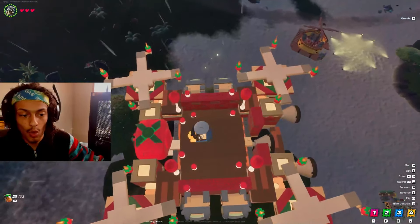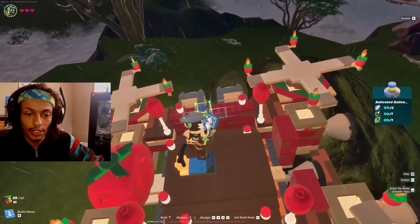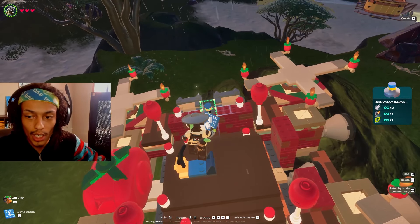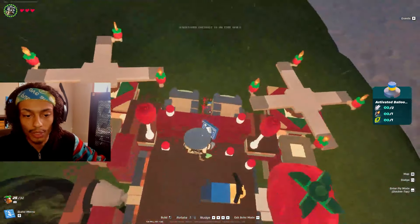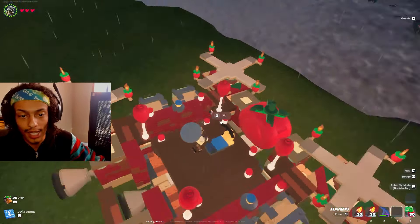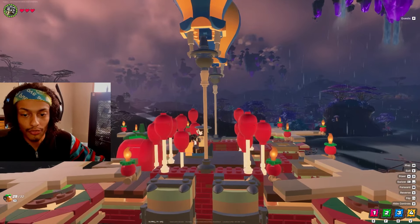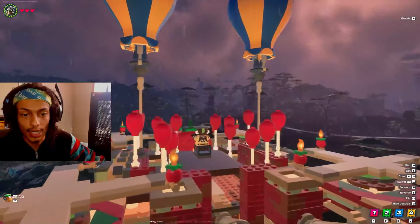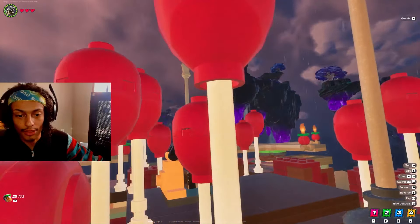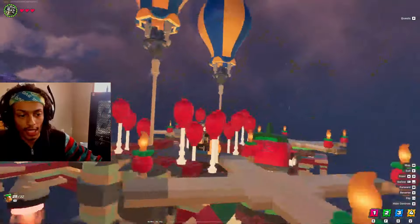If you want to go even higher and need more lift, all you need to do is add large activated balloons — put them in between the chests on those sidewalls. That way when you lift off you'll go much higher. Activating our thrusters to go up a couple of times, you can see we're getting a lot of elevation.